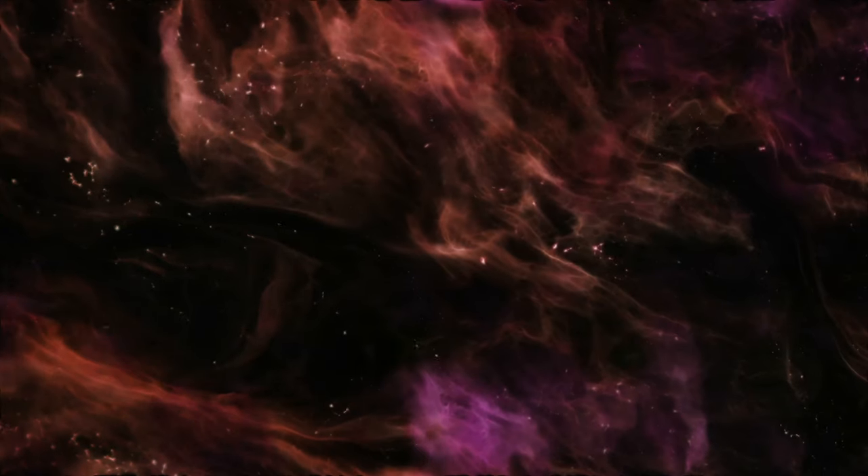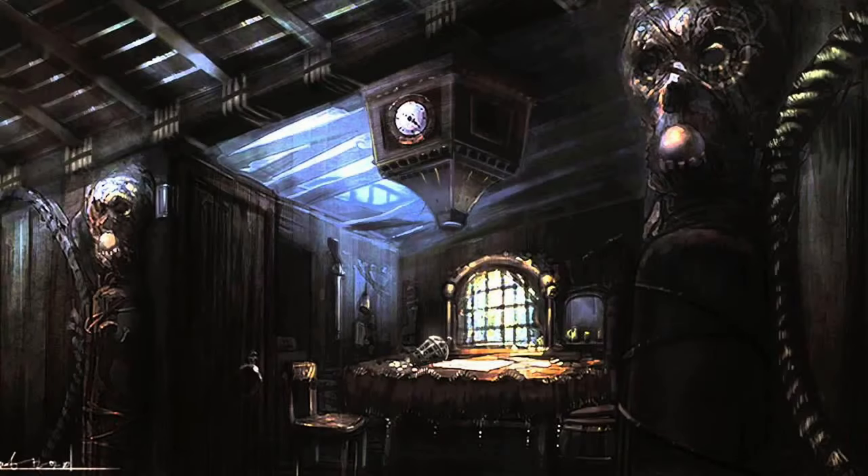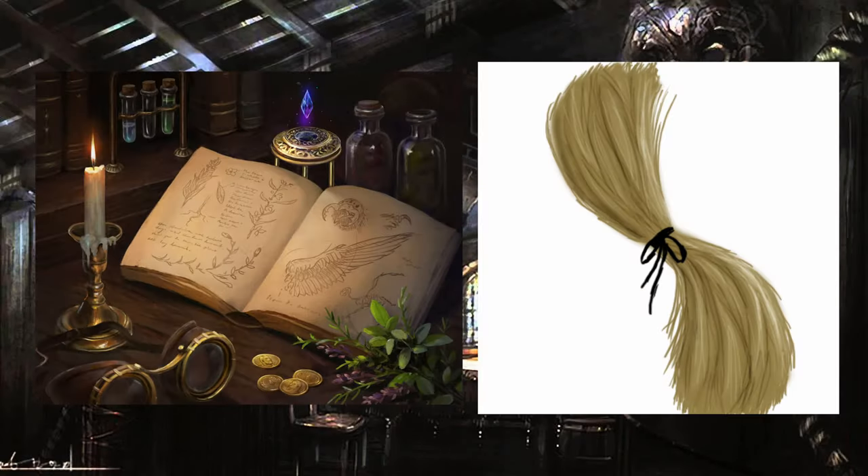As you travel through the ship, you fight through zombies, a ghoul, and a harpy. Eventually, you make your way to the ship's hold where you find a chest containing the captain's journal with a braid of hair stuck in the pages.